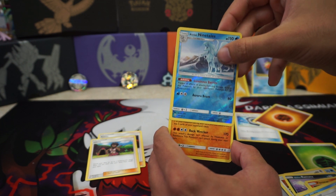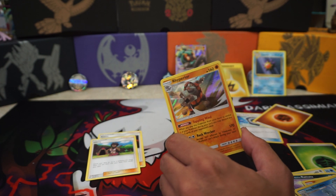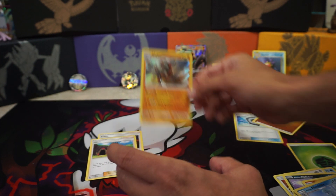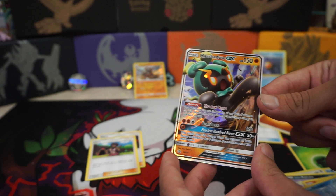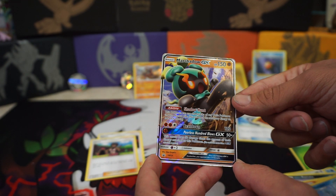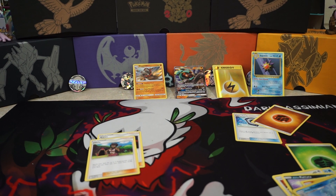And we got a Holo Rhyperior. So it wasn't a complete dud — we got useful cards and one Holo. I would have really liked to see a GX in there, other than the promo we got. Here's the Marshadow promo — very cool looking. I actually like the promo artwork more than the regular one. Thanks for watching, guys. Take care. Thank you, bye-bye.